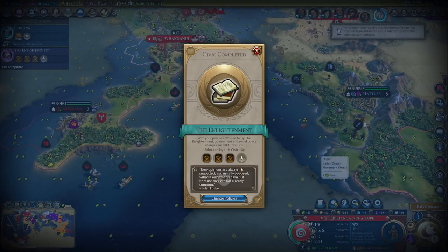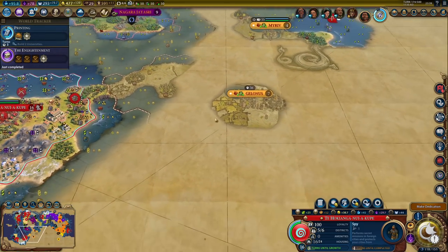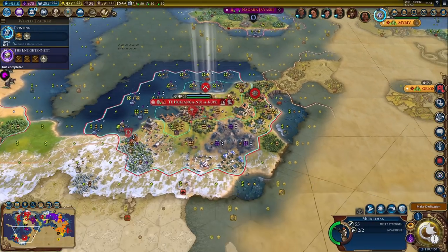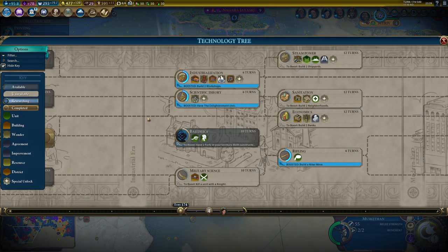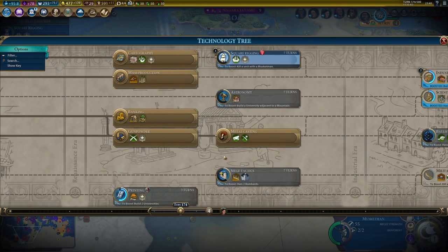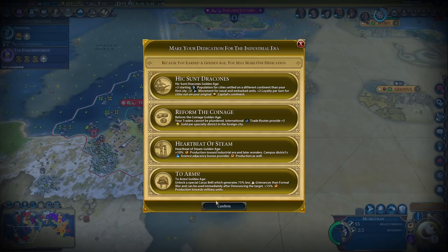There's our next golden age and also enlightenment. So now I could take liberalism and also maybe rationalism as well. Now I could take Two Arms, if I plan to go to war with Scythia, which I do. But I'm going to need a bigger army, because right now I don't really have much of an army. I definitely need some siege units. It would be good to rush flight if I'm going to do it.